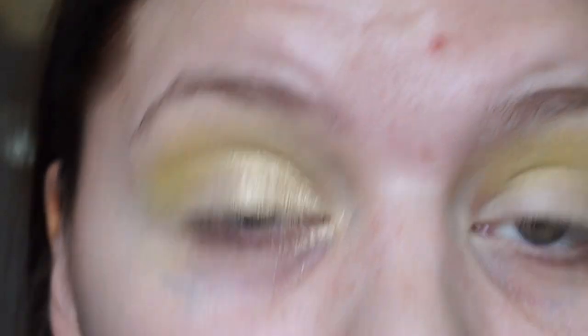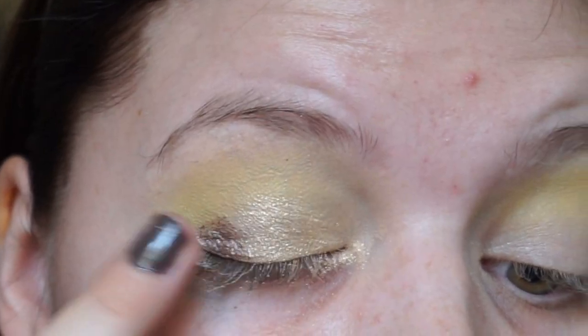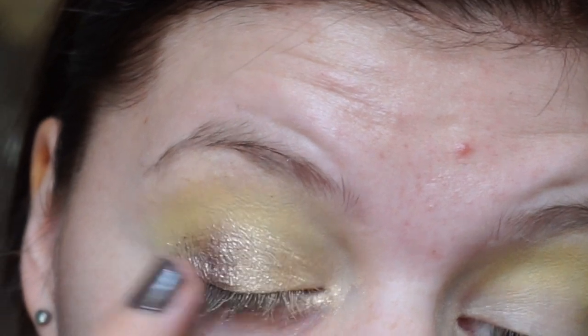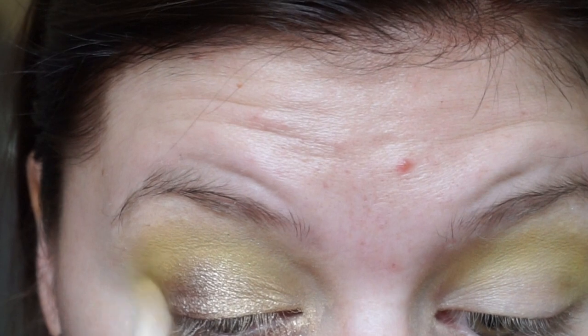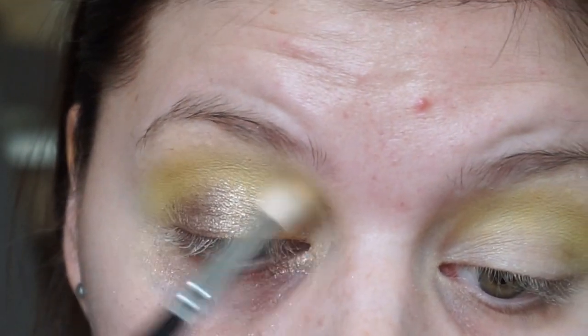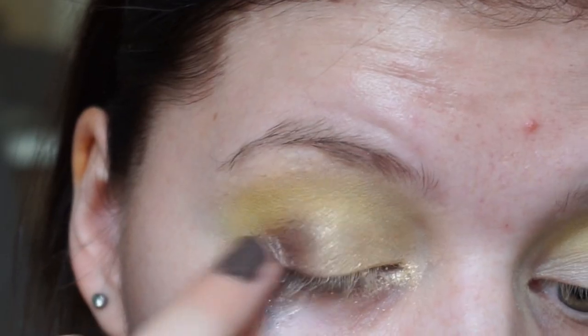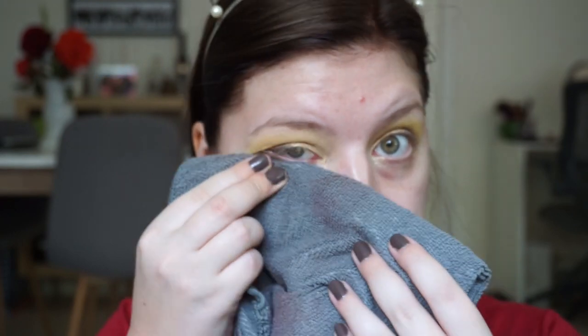Then I'm taking Ultimate Bronze on my finger in the outer corner. These shimmers have so much fallout — I can feel them on my skin as I'm applying, but I do like it. It's actually pretty. Let's take the crease brush with a mixture of Beats Life and Sunshine, then applying a little more Lay All Day and a little more Ultimate Bronze in the crease. I think I'm going to do my face and then come back to finish the rest of my eye and maybe add some glitter.